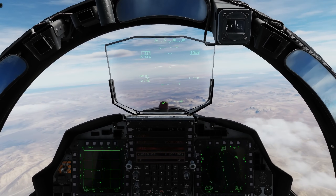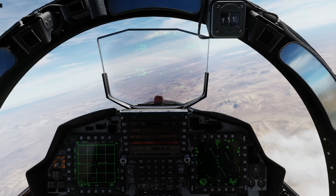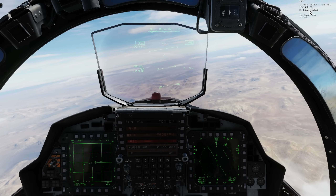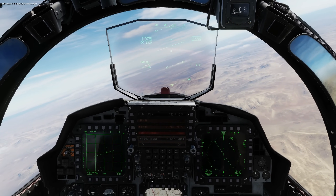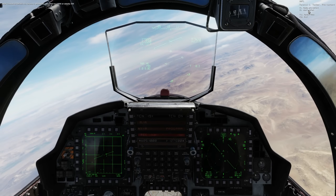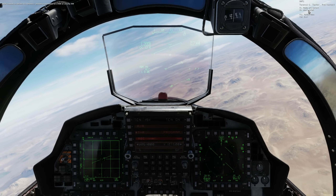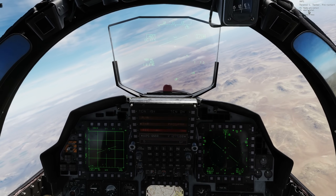Now we're visual with the tanker, we will just fast-forward to get there. That's triggered a radio call — this is not a radio tutorial, so I've just used easy comms in the settings. Press the communication menu, tanker, intend to refuel. He's told me to get to 17,000 feet and 350 knots airspeed and meet him there. So let's go and do that.